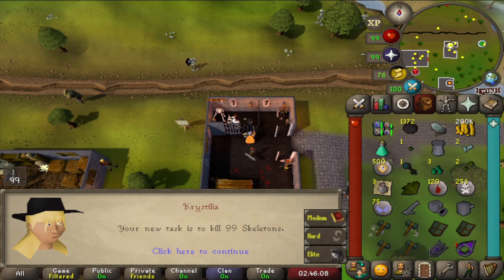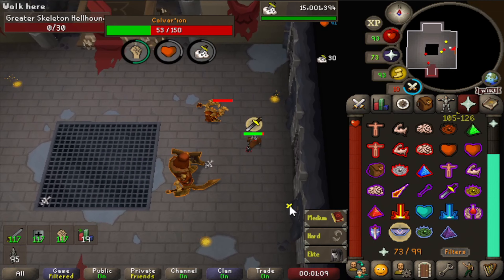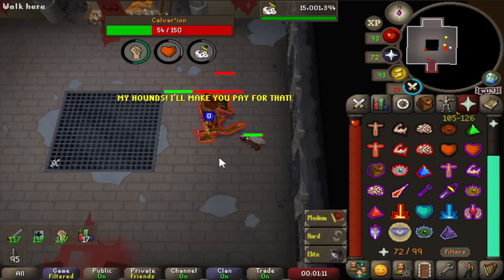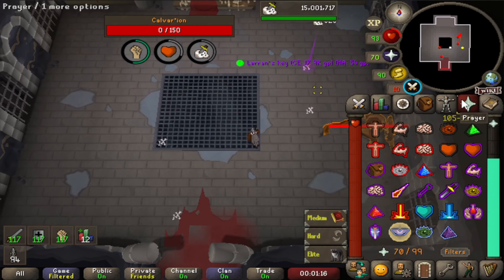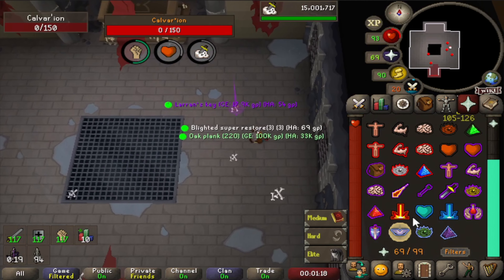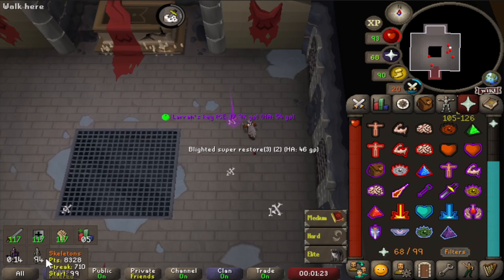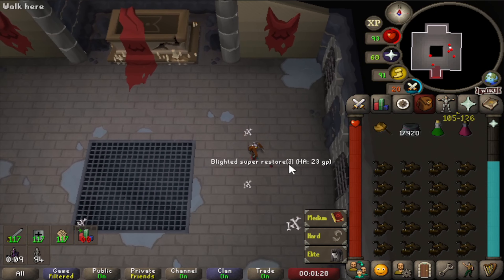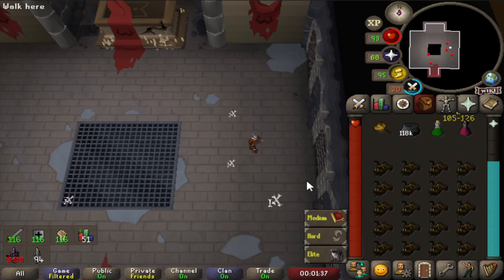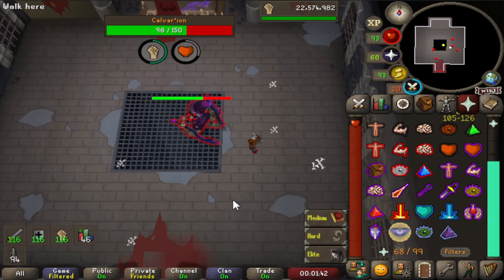It took a couple of tasks, but we got 99 Skeletons, which means the first boss we are going to do is Calvarian. We got a Larran's key from one of the minions — didn't even know that was possible. We will have to kill Skeletons for those as well then, which is a little bit annoying. But that was our first kill actually, so pretty good loot for our first kill.